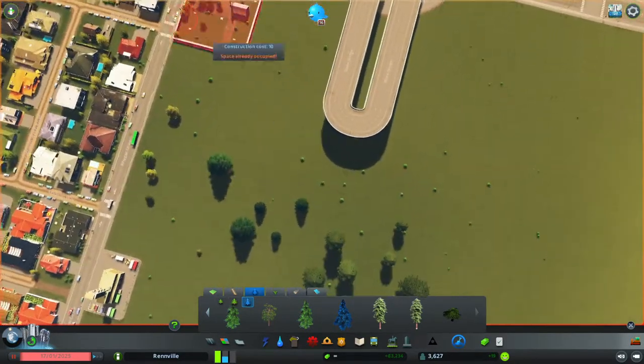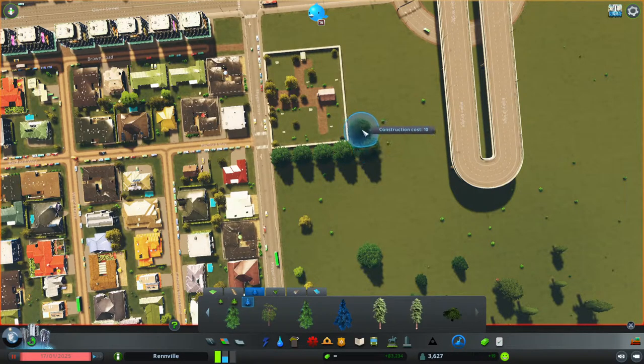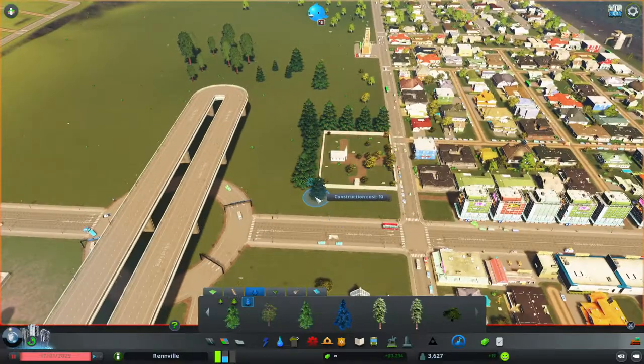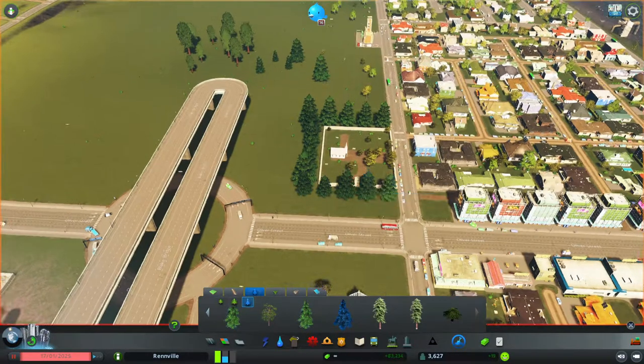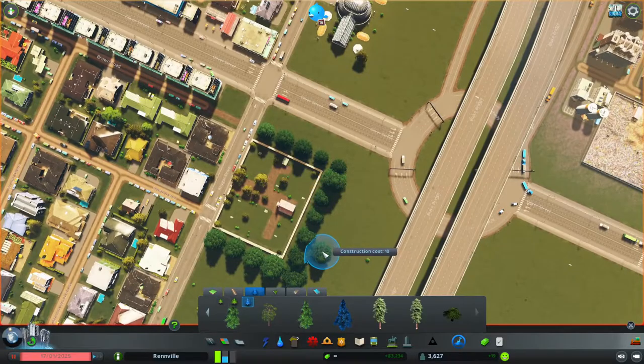That tree looks kind of cool. What we're going to do is place some trees around our cemetery, which will add a nice touch when people go to visit their loved ones. Just go through — there's no right or wrong way of detailing your city; whatever looks cool and interesting for you is perfectly fine. Now we have some nice trees around, and you can keep adding more depending on how many you want.